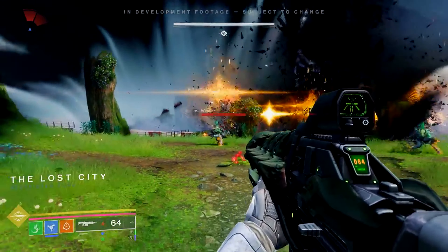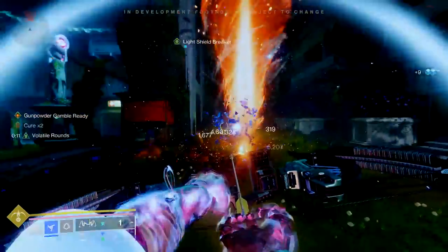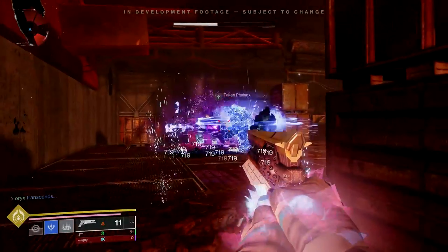A multi-class fantasy that combines the light and dark that players — including myself — would have thought was never possible. Solar and stasis, strand and arc, void and stasis. With the introduction of Prismatic it gives us a massive boost going into the final chapter of the light and darkness saga. I want to talk about how this changes build crafting across the entire game, but more importantly I want to talk about some of the possibilities for the future, because my mind is churning.